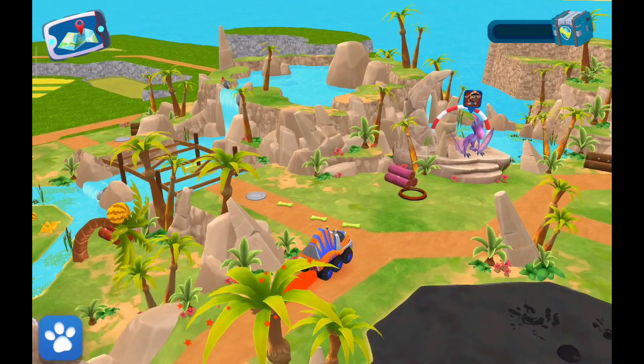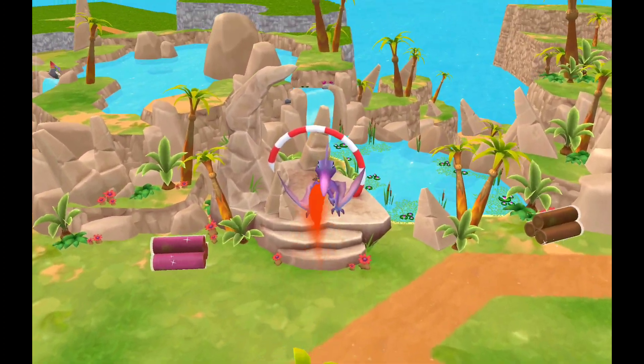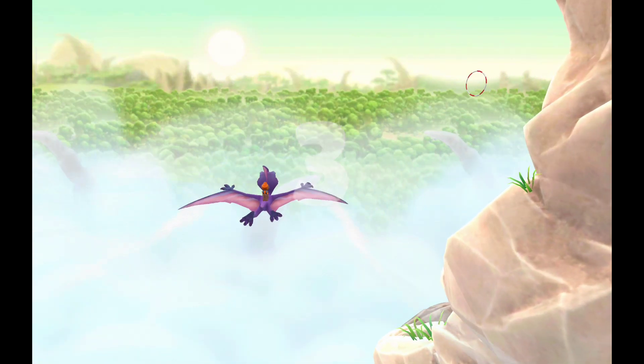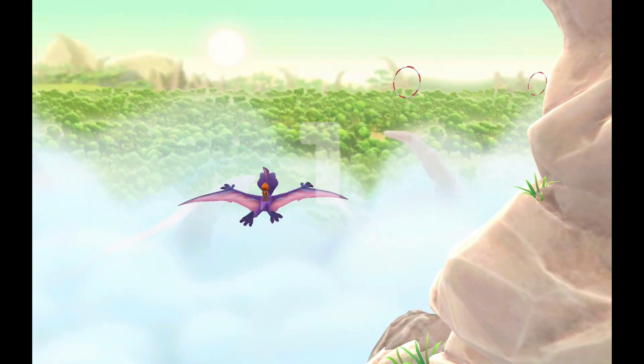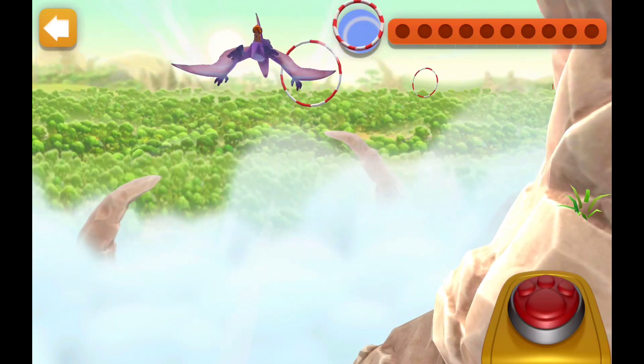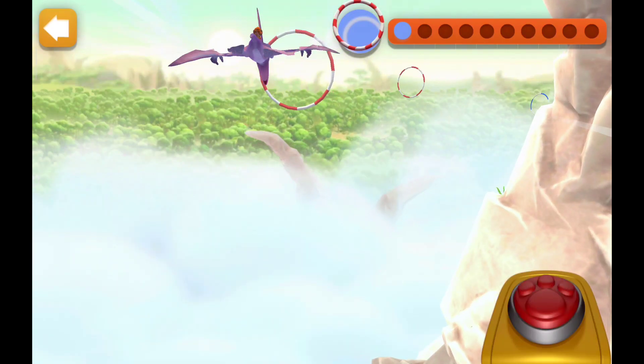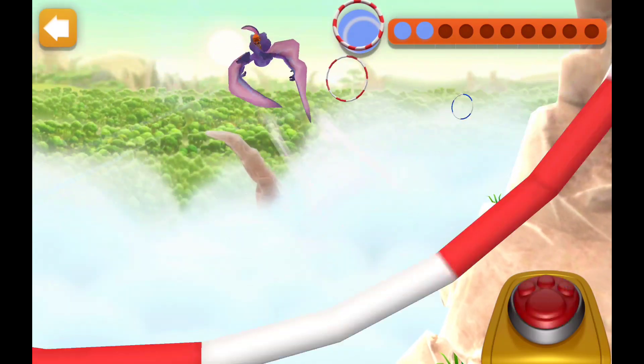Want to help restore it? Wow! That pterodactyl wants to offer you a ride in the sky! How exciting! Three, two, one, go! Tap quickly to fly high, and don't tap if you want to fly low. Fly through as many rooms as you can!